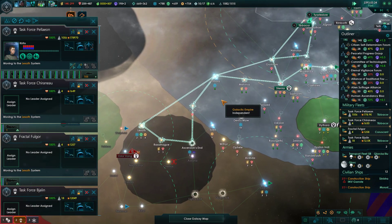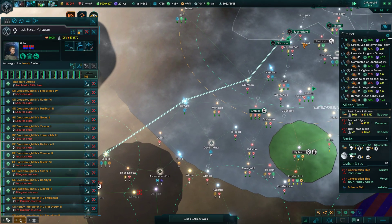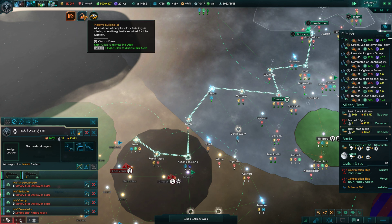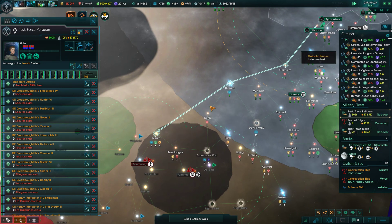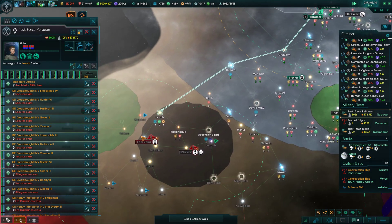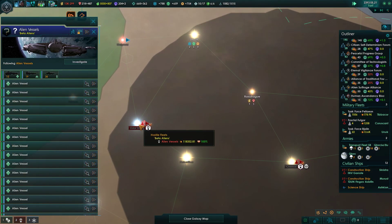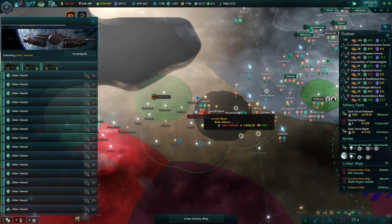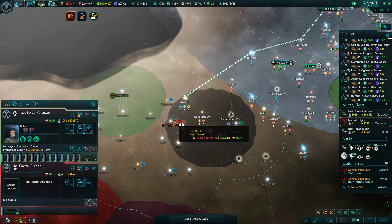I guess I'll just order the fractal ships around with the rest of the fleet. If they get killed, they get killed - there's not much else I can do. If I can't upgrade their jump drives they're going to get killed at some point anyway because they have to navigate around all wonky with hyperdrive. But I want to try to get in on these guys - it looks like they're in the northern area. We're going to jump right in on top of them next to their defensive station.